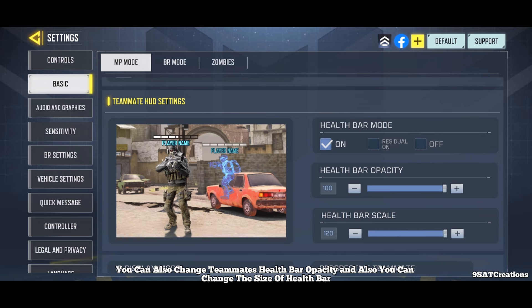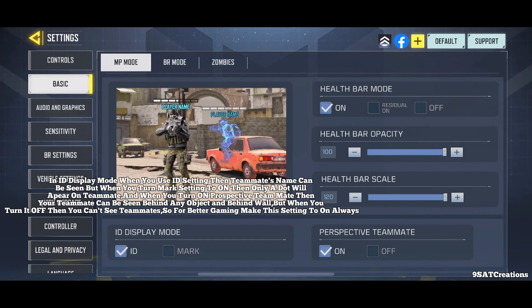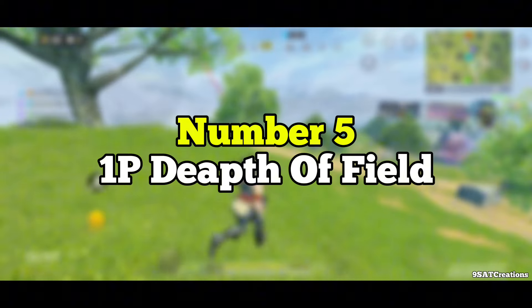You can also change the teammate health bar opacity and size. In ID display mode, the teammate's name is shown; when set to Mark, only a dot appears on the teammate. When Perspective Teammate is turned on, your teammate can be seen through objects and walls. When it is off, you cannot see teammates through walls — so for better gaming, always keep this setting on.